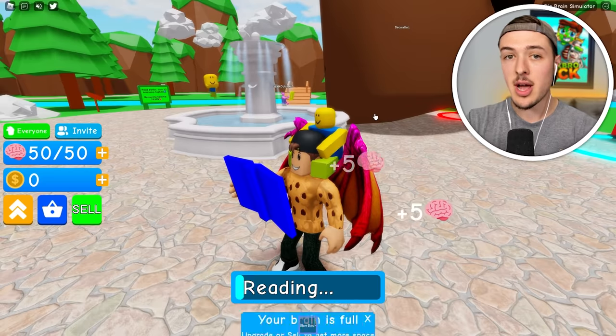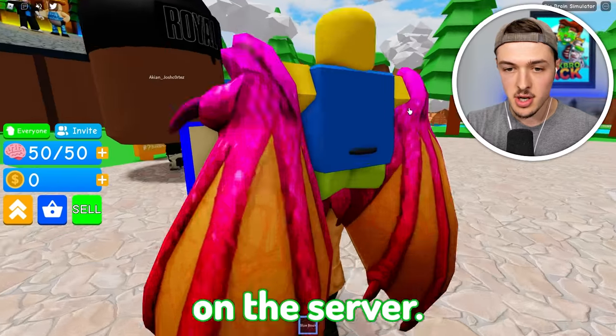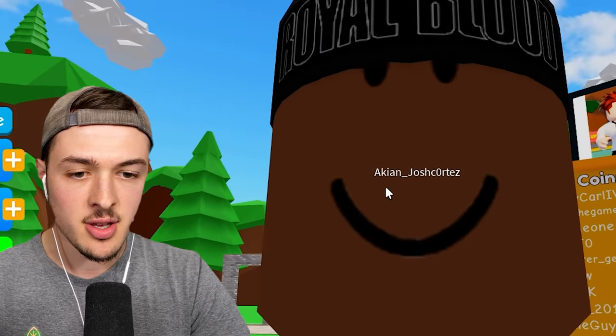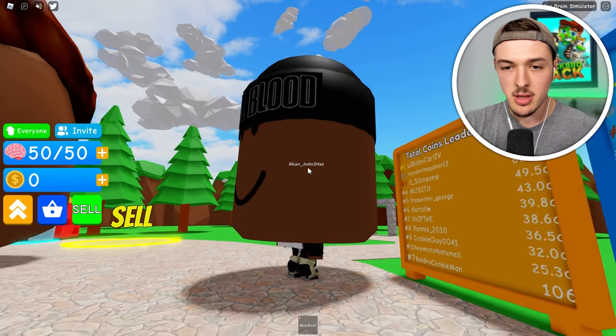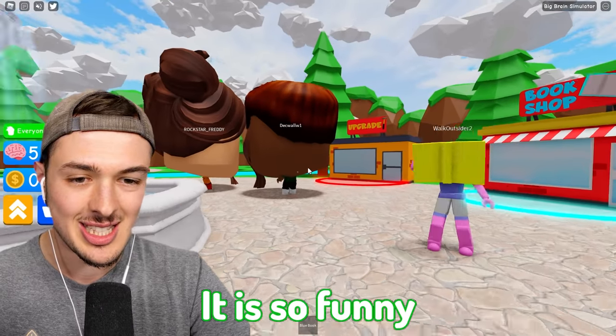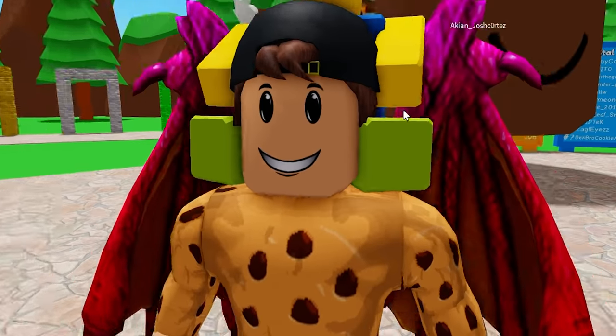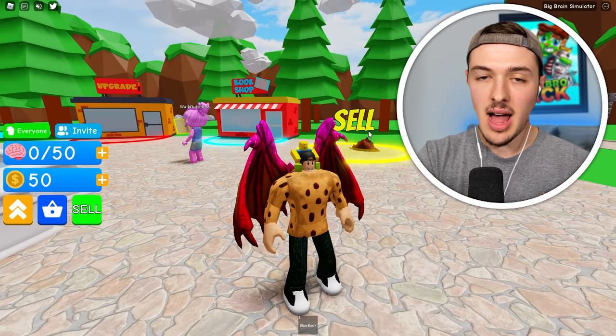I'm pretty sure Einstein had an IQ of over 200, so that's my goal for today — I need to beat 200, and then also try to beat everybody else on the server. Like this dude right here, I'm pretty sure his IQ is 100 times that of Einstein. So this could be the smartest person ever. His head just shrunk — it's so funny to watch it shrink after they sell. I look like a movie star. Every major movie star has a ginormous head. Let's sell. Every IQ point that I sell, I get $1.